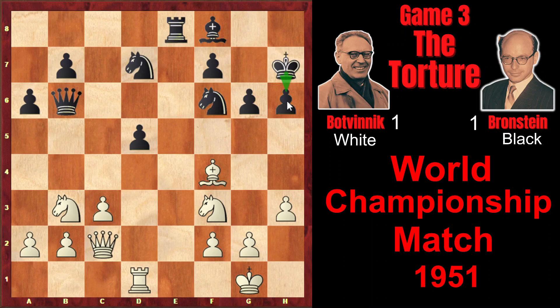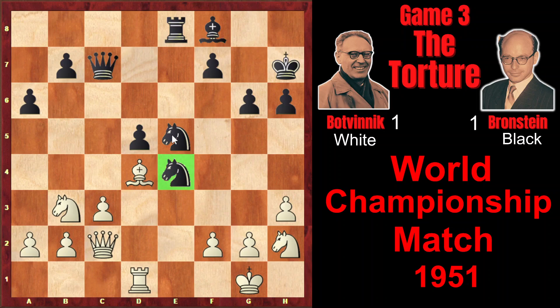Bf8, h3, Kh7 in order to reinforce the defense of h6. Ngh2, Ne5, Be3 attacking the queen, Qc7, Bd4, Ne4. As you see, black pieces are active.